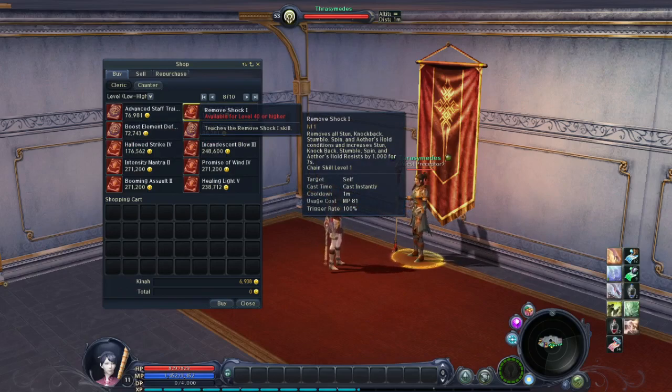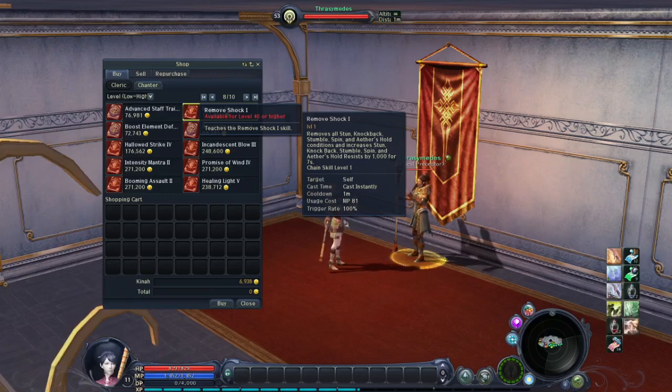Remove Shock — basically every class has this skill and it's really important. Remove Shock removes all stun, knockback, stumble, spin, and aether hold conditions, and increases stun, knockback, stumble, spin, and aether hold resist by 1000 for 7 seconds. Cooldown 1 minute. Be very careful when you use it — if someone puts you in stumble or aether hold again during that 1 minute cooldown, you are in big trouble.